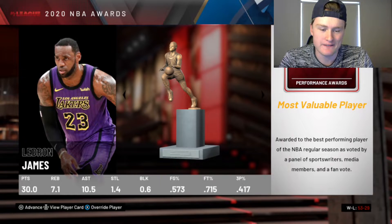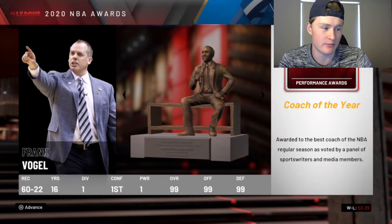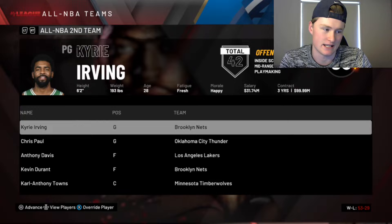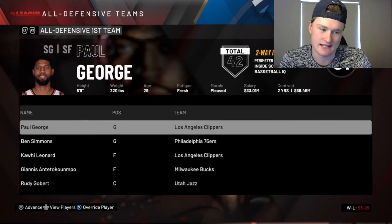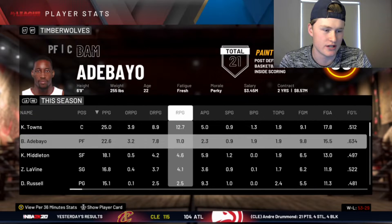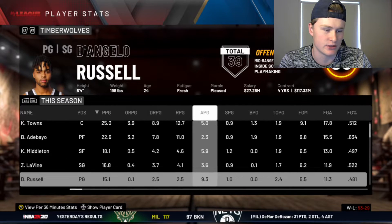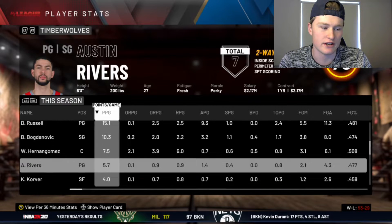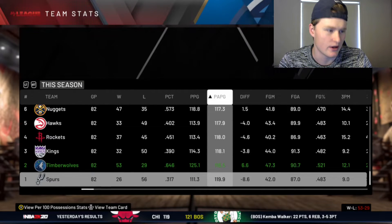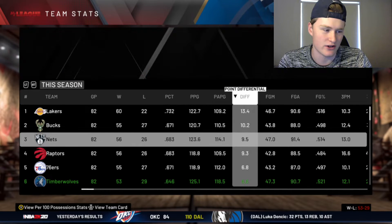Karl-Anthony Towns made the All-Star team on Team LeBron, and Bam Adebayo made the All-Star team on Team Giannis — that's all the All-Stars we have. For that season we went 53-29. LeBron James won MVP, Bam Adebayo won Most Improved — good on you Bam — and Frank Vogel won Coach of the Year. KAT got All-NBA Second Team. Player stats: Karl-Anthony Towns — 25, 12, and 5 assists. That's good. 22, 11, and 2 for Bam. 18, 4, and 5 for Khris Middleton. 16, 4, and 3 for Zach LaVine. And 15, 2, and 9 for D'Angelo Russell. We had a very good team — offensively we were first, and defensively we were the second worst in the league. Differential-wise we were sixth, and we were the second seed.